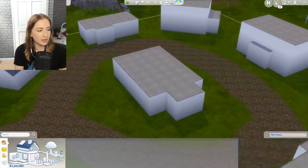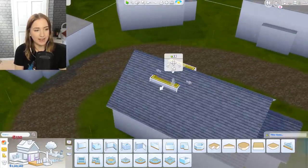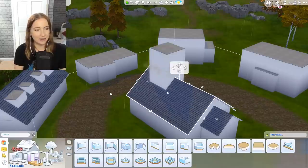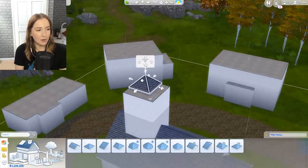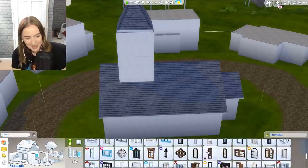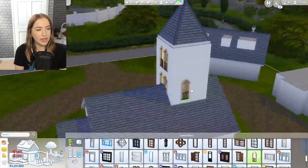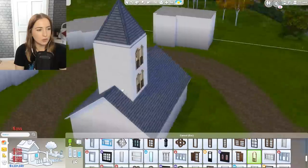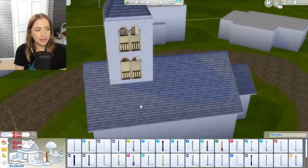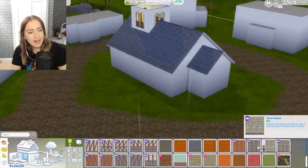First and foremost I'm just gonna start with the church because I think that one's gonna be the most straightforward one. I hate building churches because they always have this big massive bit and I can never get it right, but we're gonna try. I'm going for these in all of the corners so it looks open — like it's a bell tower. I don't know if I called it a bell tower originally but that's the look I'm going for.